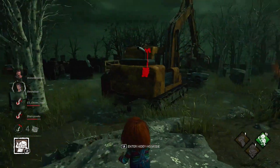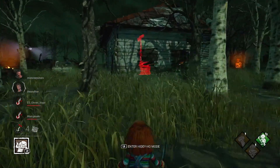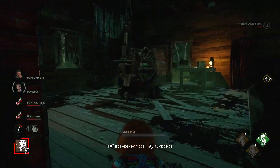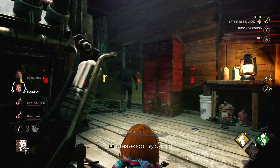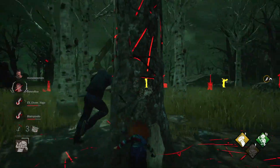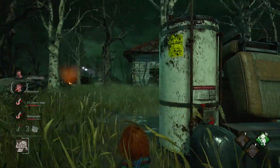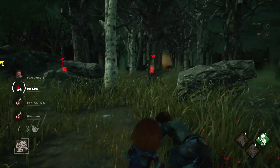I recommend that after you hook someone, you save your Hidey Ho mode for the beginning of the next engagement. That way, right before you start it, you can enter stealth mode, have your terror radius turned down, get the jump on the next person, and punish accordingly to get the next hook — which is going to start the next engagement. This is going to be the best way of blending the stealth gameplay with the aggressive gameplay to get the most out of Chucky's abilities.